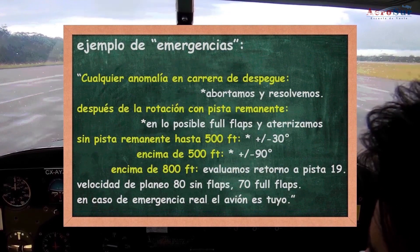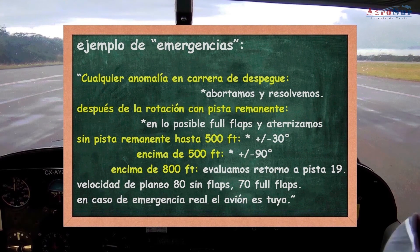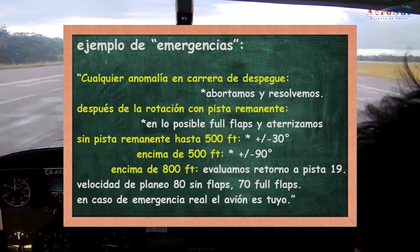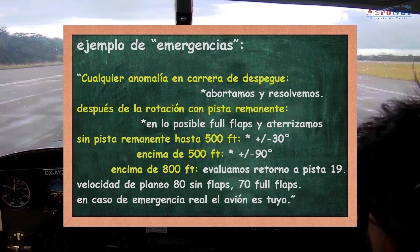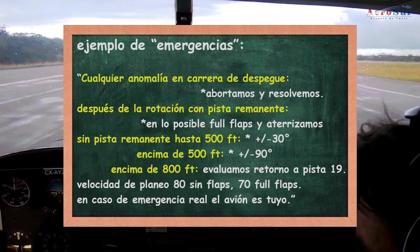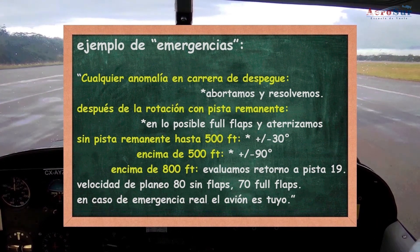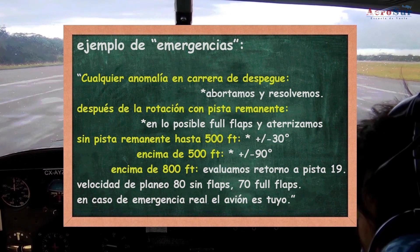Vamos con un ejemplo de emergencias. Cualquier anomalía en carrera de despegue, abortamos y resolvemos. Después de la rotación, con pista remanente, en los posibles full flaps y aterrizamos. Sin pista remanente: hasta 500 pies, más menos 30 grados el viraje; encima de 500 pies, más menos 90; y encima de 800 pies, evaluamos retorno a pista 1-9. Velocidad de planeo 80 sin flaps, 70 full flaps. En caso de emergencia real, el avión es mío. Estamos pronto.